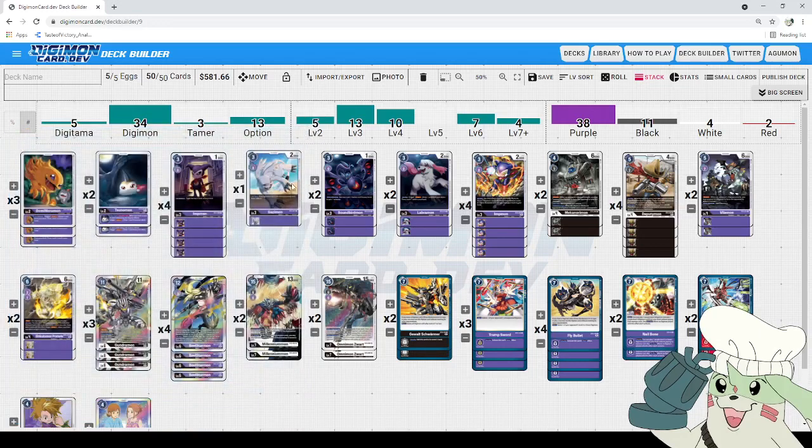Next up, we got our rookies — we're still running 13 of them. Going first, while this deck doesn't focus entirely on Digi-volving up traditionally, having that first-turn draw is really important. It helps you cycle through the deck and keep up with your opponent. We'd still like to see it, but if we don't, it's not the end of the world because of tools we'll get to in a second.